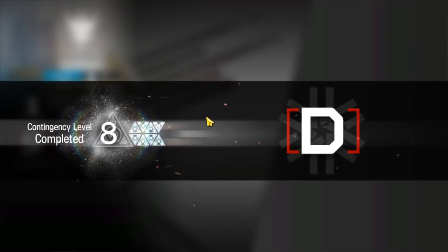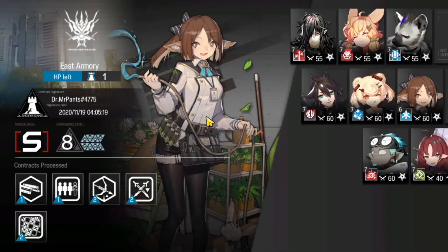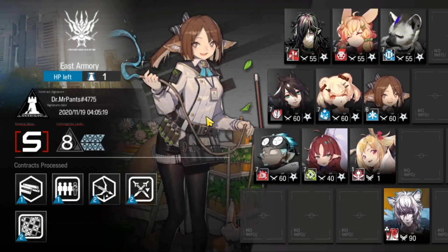Risk 8 for the daily in East Armory — there it is! 5 contracts on the screen, low rarity plus Silver Ash, and it's done. If you guys enjoyed this video make sure you like and subscribe, and I'll catch you next time. Have a good one and take care.